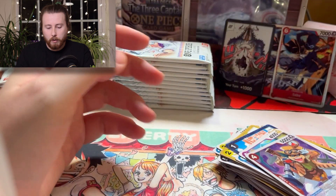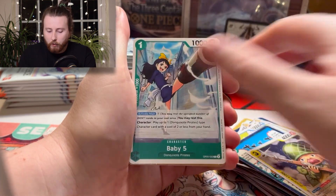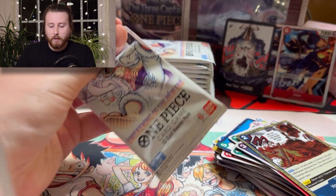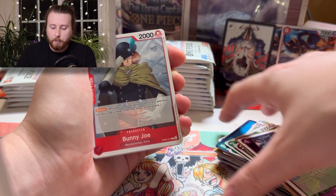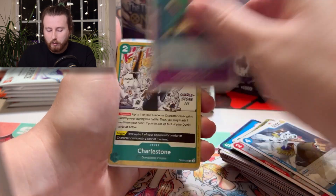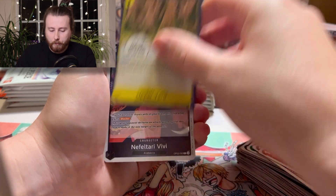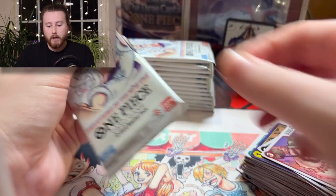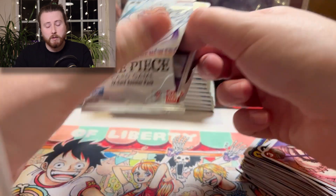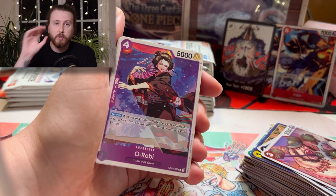The entire One Piece set has been absolutely erupting. We may see a little correction now that OP05 is released. Nothing in the first few packs. The rarity is still there for the first set in particular. It all depends on what Bandai does — if they decide to reprint everything into oblivion then it'll scare all the collectors away and nothing will be worth anything anymore. If they're very selective and play a good balance between players and collectors, that's the ideal scenario.